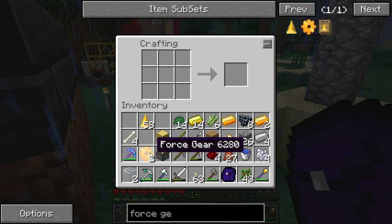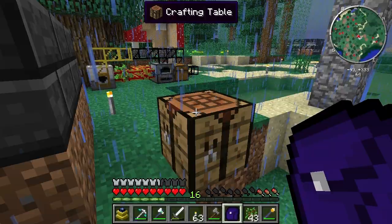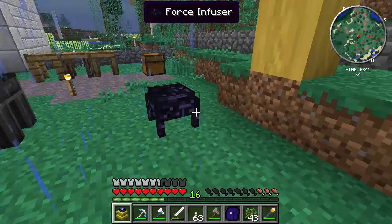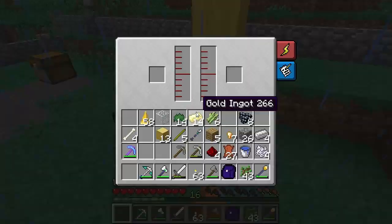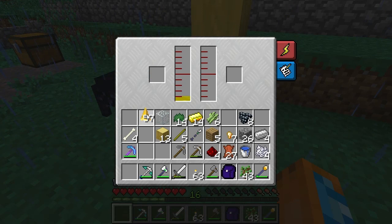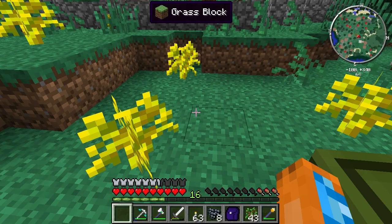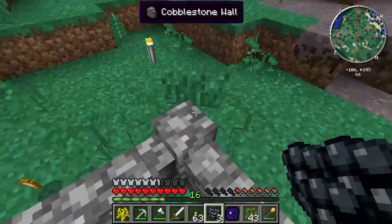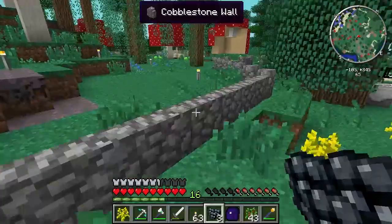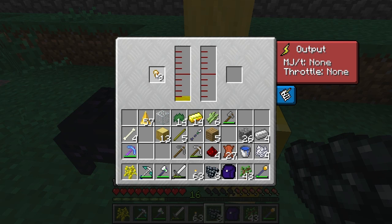Now with the force gears, you use the force stuff like a standard engine recipe to get the force engine. Let's just place this force engine right here. It works with liquid force — you put liquid force in it. It also needs a throttle, and the trees drop force nuggets too, which is awesome.